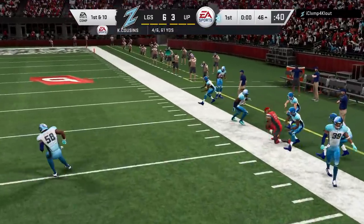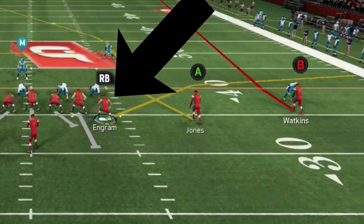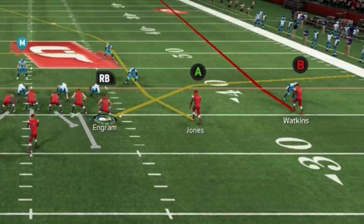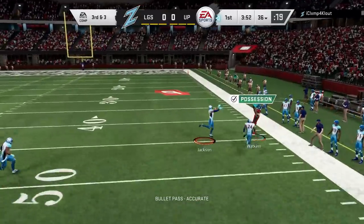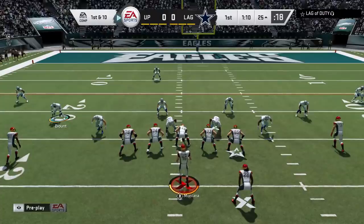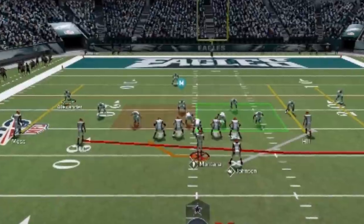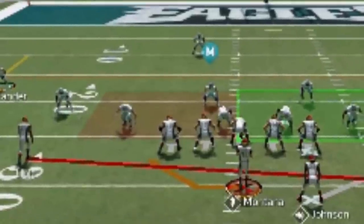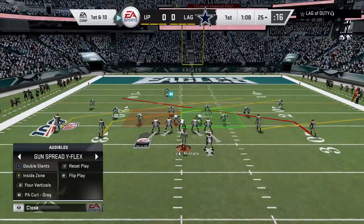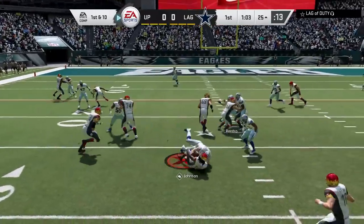Here's another scenario — exact same setup, cover two one more time. The play was supposed to go to the tight end, but the second he pressed that cornerback, I know that's no longer going to be open and that the B route will be open over the top, because that's where the space is. It's the same with run plays — you always want to look for space. Here I was going to run a jet sweep, but the defensive ends were a little further out than my blockers, so I switch over to an inside zone in the same formation targeting a gap between the defensive end and defensive tackle. Ultimately it gets blown up, but it's still a better call.